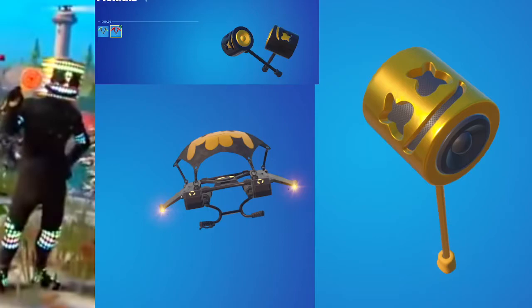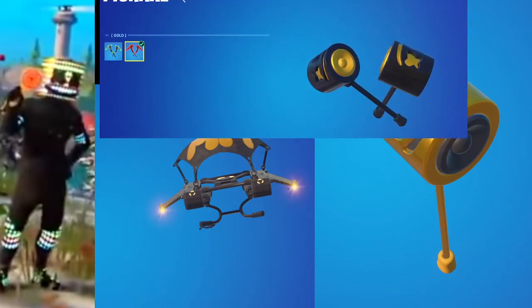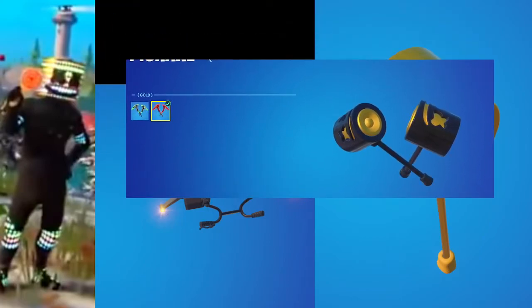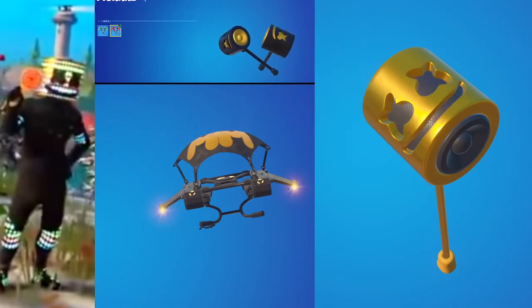When you're equipping them, they show you other pickaxes in your inventory as styles. You can see there is a gold style — it's not the same pickaxe as this one. If you look at my cursor, it's technically a pickaxe from Season 9 or 10, and if you click on it, it gives you the style.